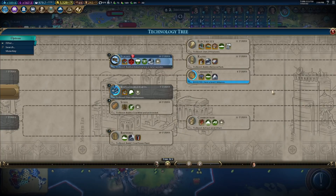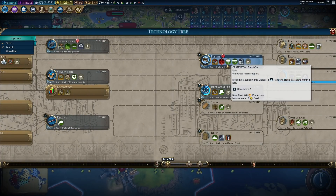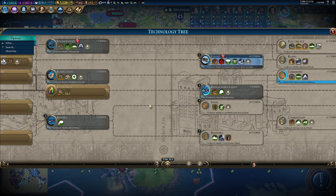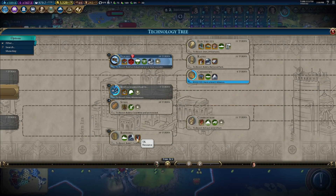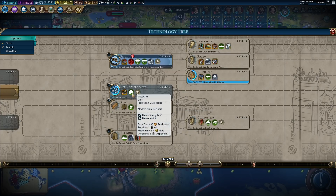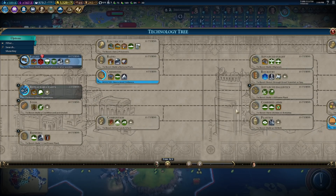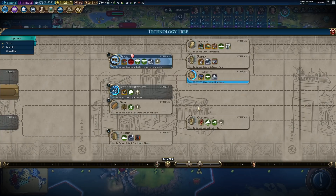I also went and revised our research queue. We start with flight — we'll have access to balloons for when we turn on the Aztecs. After that we're going to look for oil, which we should have. We've got lots of tundra and lots of desert, so we should have land oil, and that will enable us to upgrade our bombard artillery and melee units to infantry, which is going to be a huge power boost. After that, probably machine guns as well for some more upgrades, which would be very, very good.